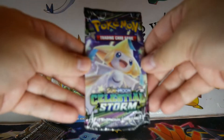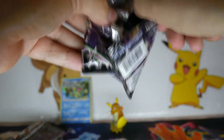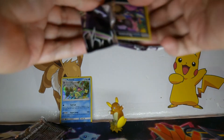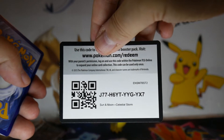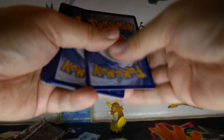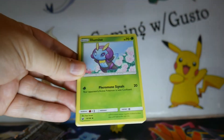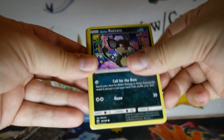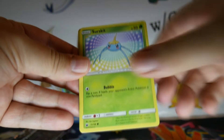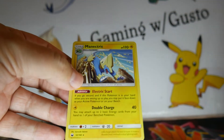Last pack. Let's see if we get some last pack magic. Here's a code card for you. How about Fire Energy? Or not. Illumize. Poconav. Scyther. Alolan Rattata. Slakoth with a little pink butt. Surskit. Slugma. Larvitar. A Bellsprout Reverse. And a Manectric.